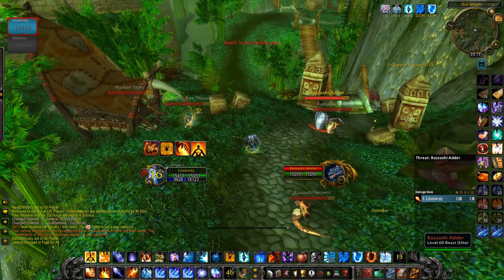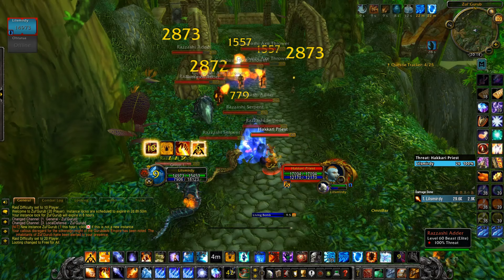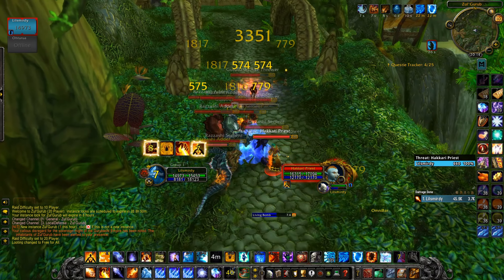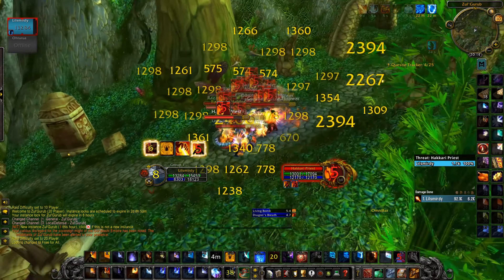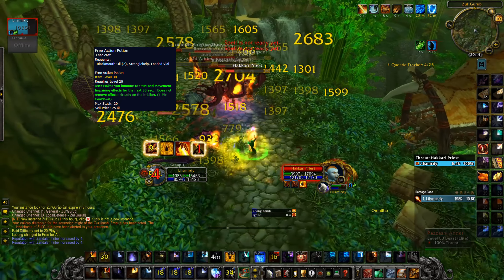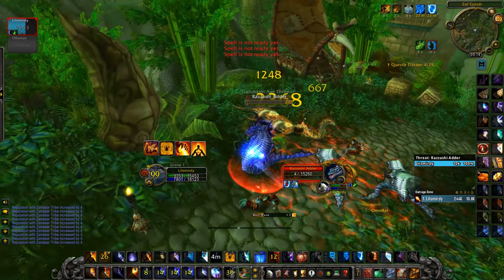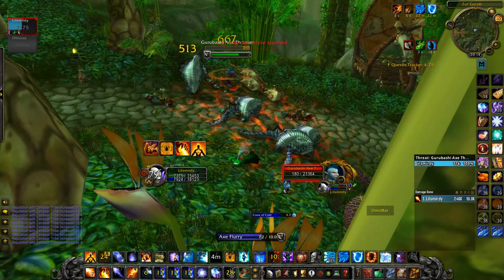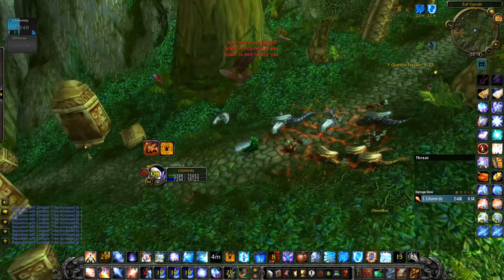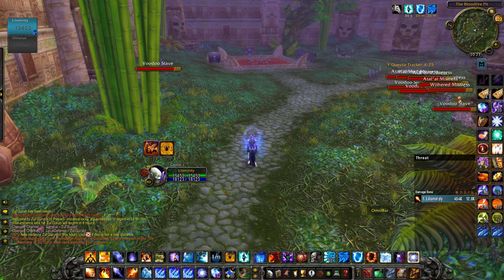I've done this a few times now and I've split the dungeon into 7 different pulls. For pull number 1, the most important part you need to do is pop this prepot before you pull them. This will make sure you can't get stunned from the Gurubushi Axe Throwers.